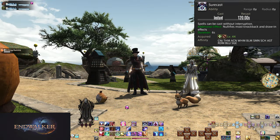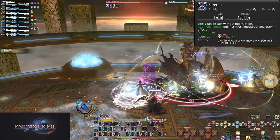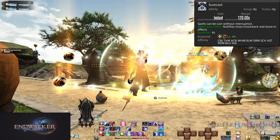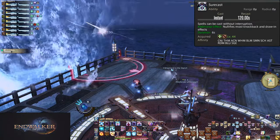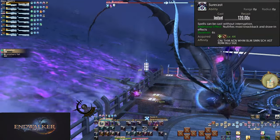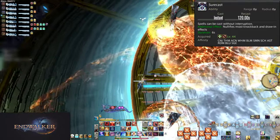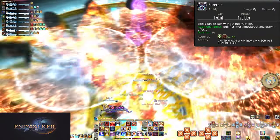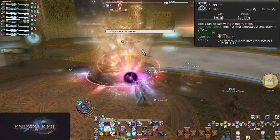Level 44: Surecast. On a 2-minute cooldown, Surecast comes with 2 effects and will remain on you for 6 seconds. The first and main one is that this skill ignores most knockback and draw-in effects — this includes the healer role action Rescue. In many boss fights, they will do moves that might not even do damage, only pushing players around. These often come with arenas that you can fall off of or have death walls, making these moves go from a minor annoyance to potential death. Surecast lets you ignore certain knockback mechanics entirely. Dragonsong's Reprise Ultimate, for example, has a mechanic that essentially requires the use of Surecast to survive a knockback, while some other attacks in that same fight ignore knockback mitigation. Learn when to Surecast and negate knockback, even if you aren't worried about your damage.